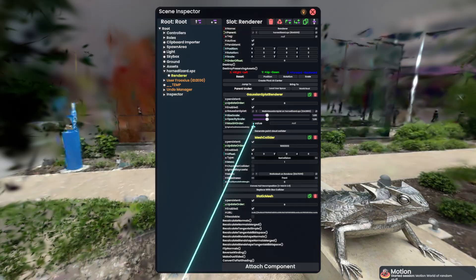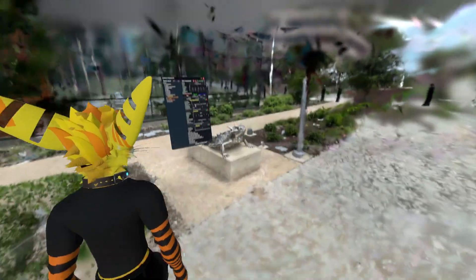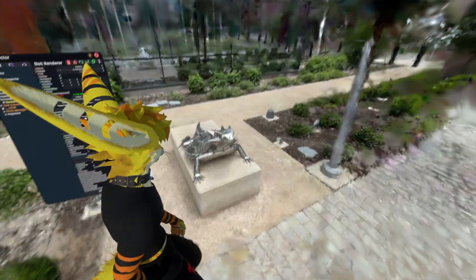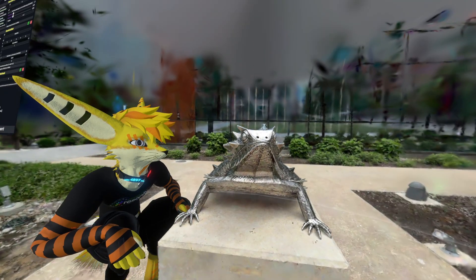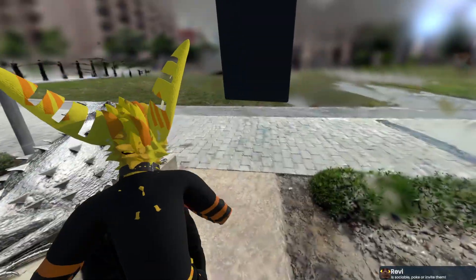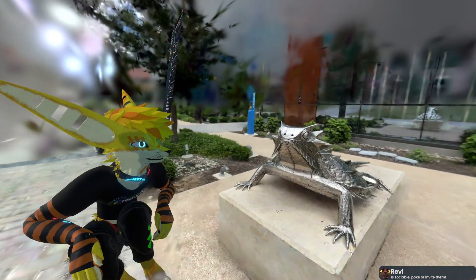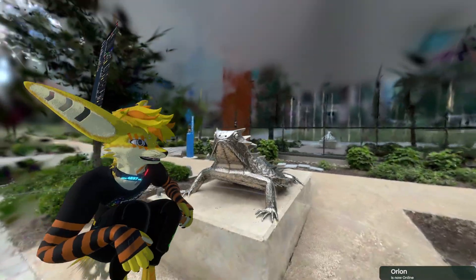Without it everything looks very dull and loses a lot of realism. I only have one thing left on the feature parity list, which is finger tracking, and then we should have feature parity for the split builds. Gaussian splats work, and they work out of the box even though I rewrote a chunk of it to use shared memory for the backing data.